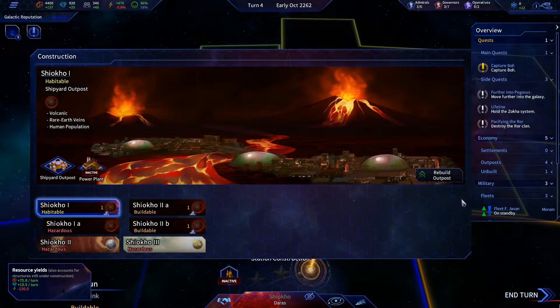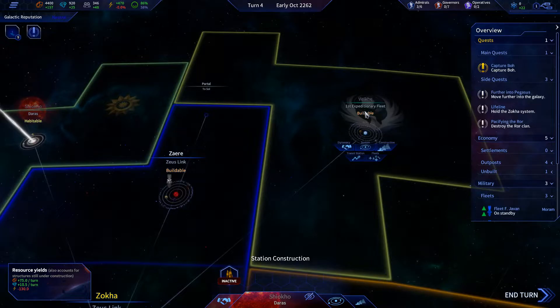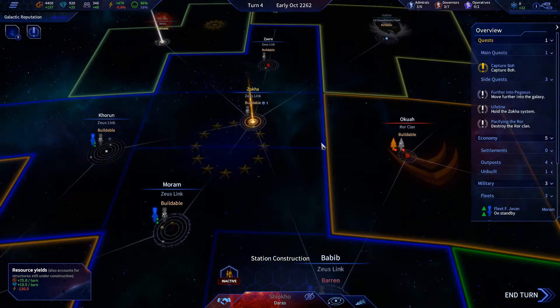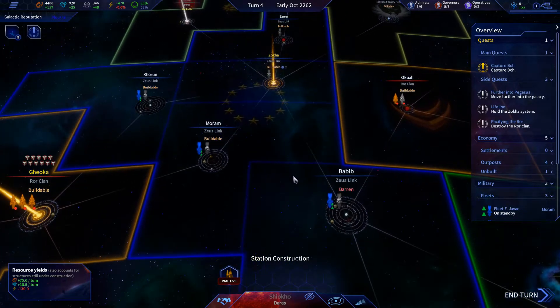What happened here? Rebuild, rebuild. Over here — that's the first expeditionary fleet and that's the Shioka. Those are the other two factions of ours, so I guess the AI is controlling them.